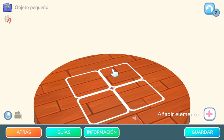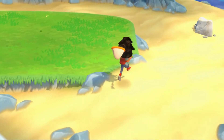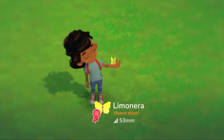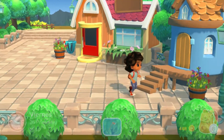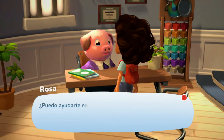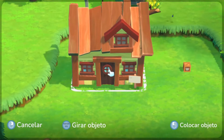Lo que empezamos a hacer serán básicamente unas pequeñas misiones, como crear unas bancas, poner flores, y luego vamos animando a otros personajes que poco a poco van a ir apareciendo en el restaurante de esta elefante que se llama Oma. Hablamos con ellos, interactuamos y los animamos a que se muden al pueblo.